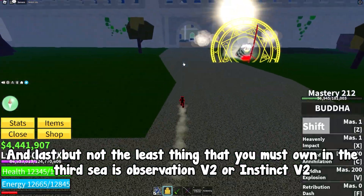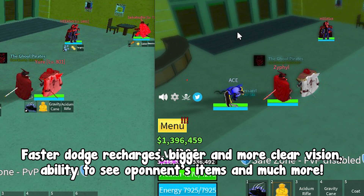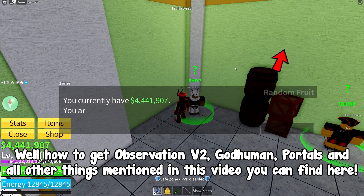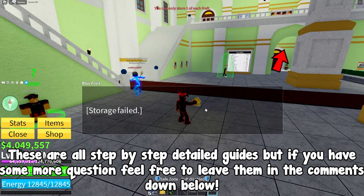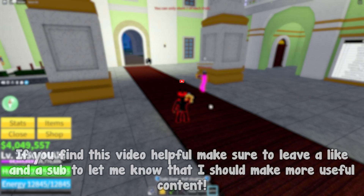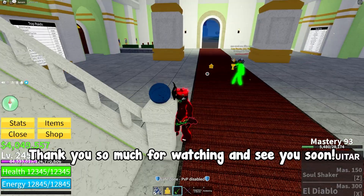Last but not least, you must own Observation V2, also known as Instinct V2, in the Third Sea. Why? Faster dodge recharges, bigger and clearer vision, ability to see opponents' items, and much more. How to get Observation V2, God Human, portals, and all other things mentioned in this video — you can find step-by-step detailed guides linked here. If you have more questions, feel free to leave them in the comments. If you found this video helpful, make sure to leave a like and subscribe. Thank you for watching and see you soon.